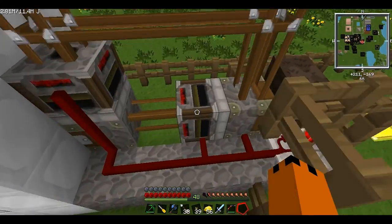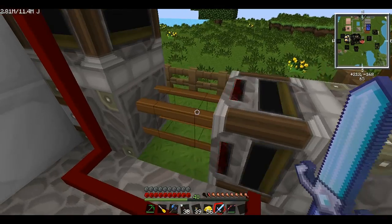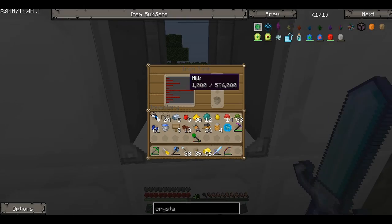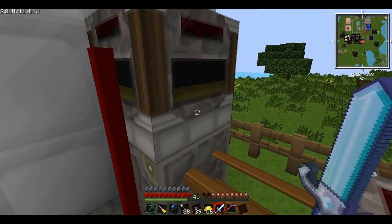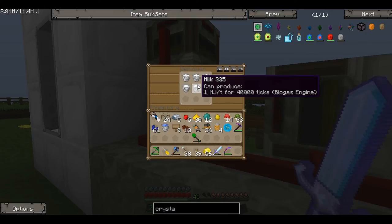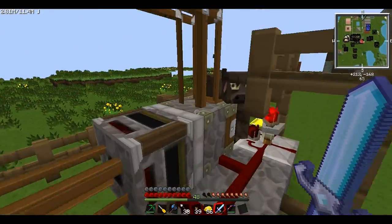Then we've got a filter — this is similar to a transposer except it only transposes specific items. I've got milk set in the filter, so it extracts milk out and puts it into a deployer. This is the bit that doesn't work perfectly — I wanted the deployer to push it into this tank, but for some reason I couldn't deploy the buckets into the tank. I've also got a filter taking out all the empty buckets and putting them back, so that keeps the cycle going.